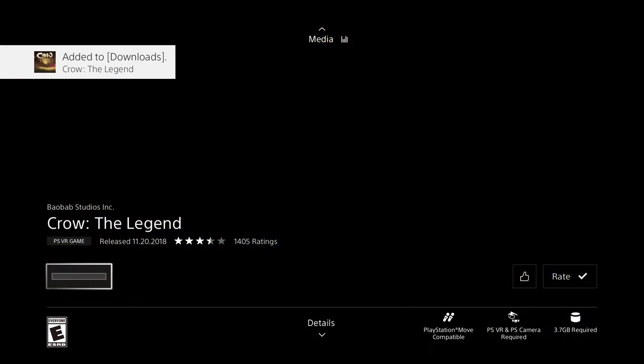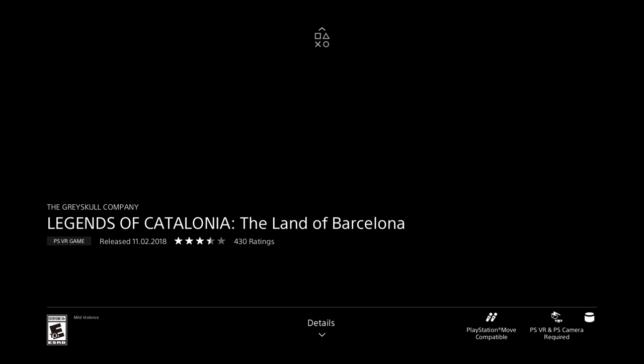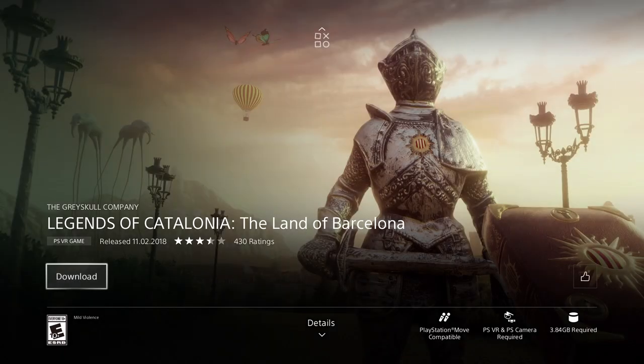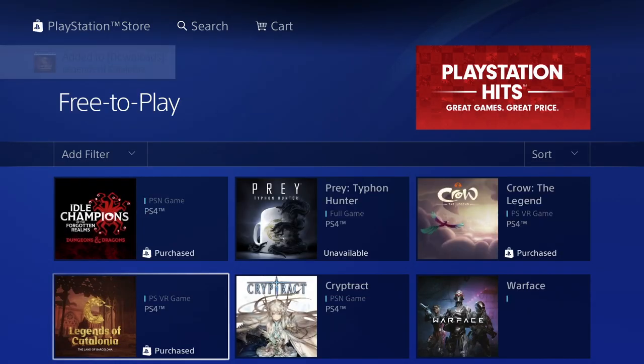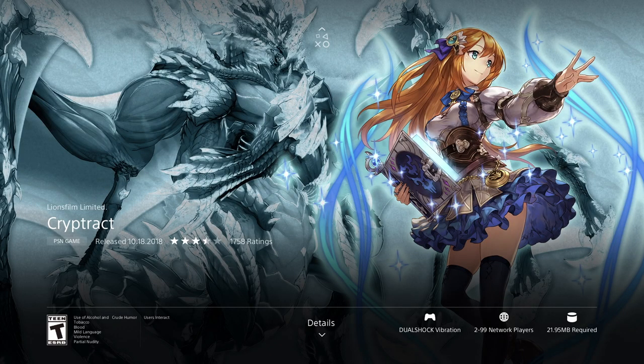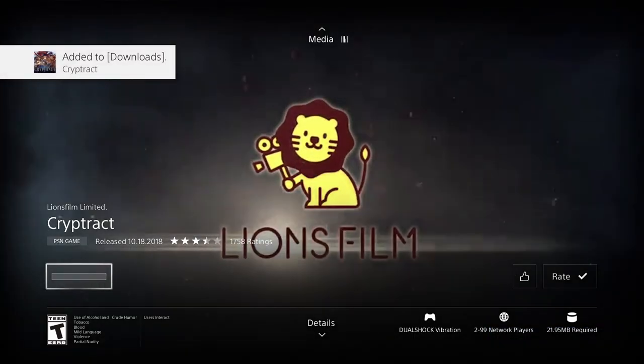Here's another BR and this one's only 3.84 gigs, which should download quite fast. We just added this one. The next game is quite small at only 21.95 megabytes - that's megabytes, not gigs - so this is gonna download really really fast.